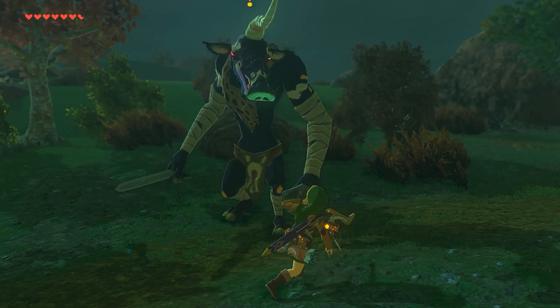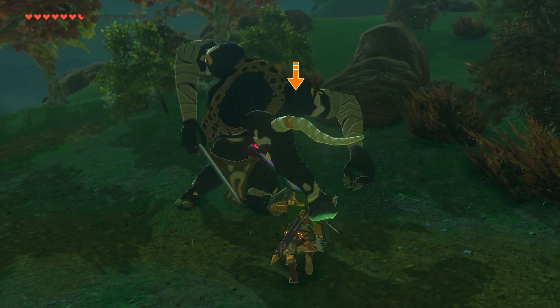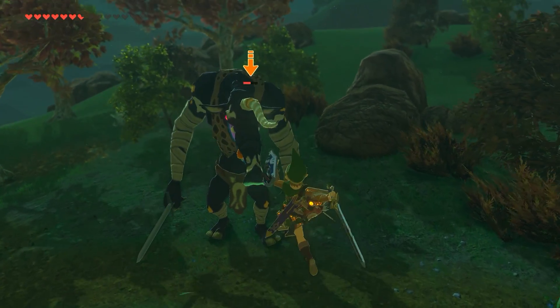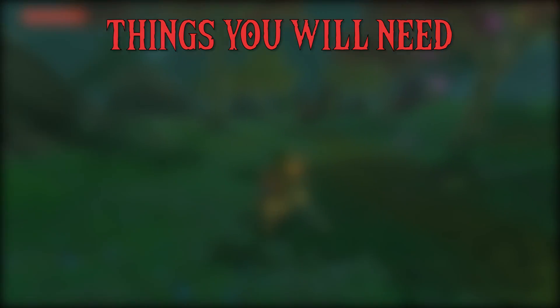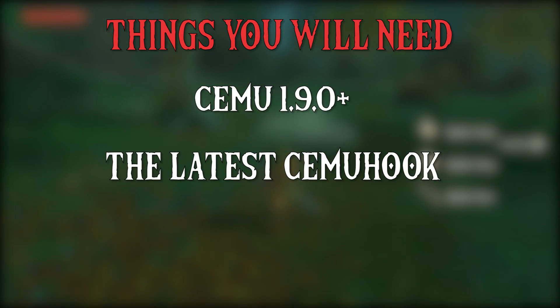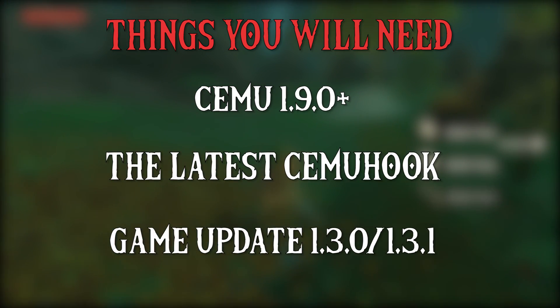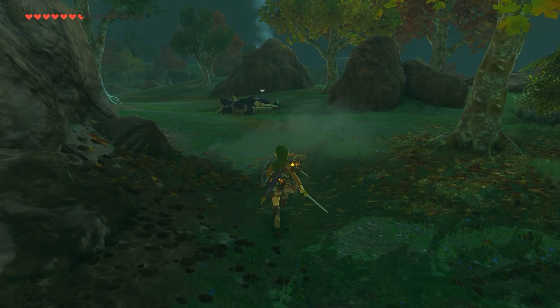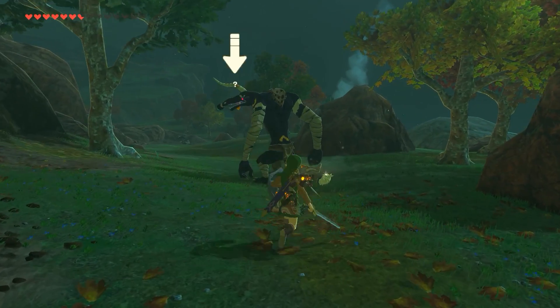Hey guys, what's up? Today I am going to show you how to run Breath of the Wild at 60fps in Shrines. Let's go over some things you're going to need: Cemu 1.9.0+, the latest Cemu hook, and game update either 1.3.0 or 1.3.1. Anything you could possibly need will be linked down in the description.